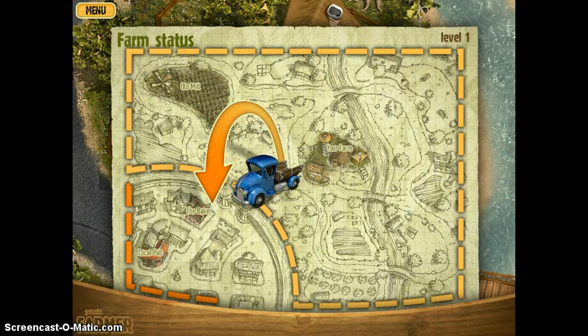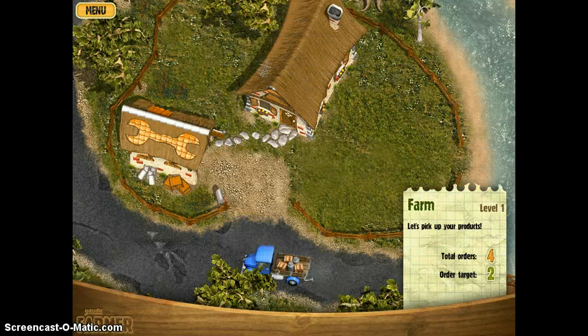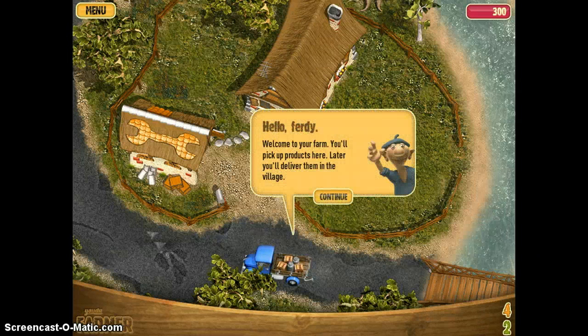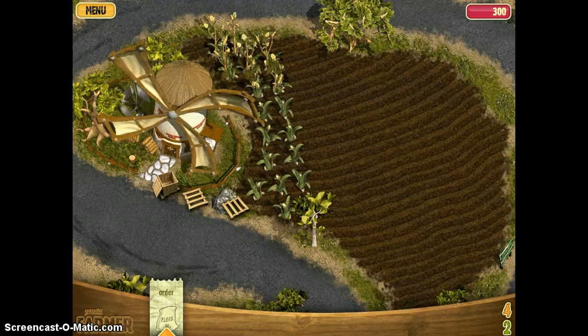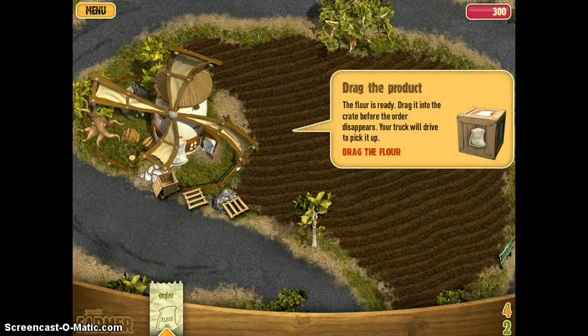And this is the village — deliver your products here. Total orders, order target two. Welcome to your farm, you'll pick up products here, and later you'll deliver them to the village. Click on this to get there. You drag the flower — it's ready, drag it into the car before the order disappears.